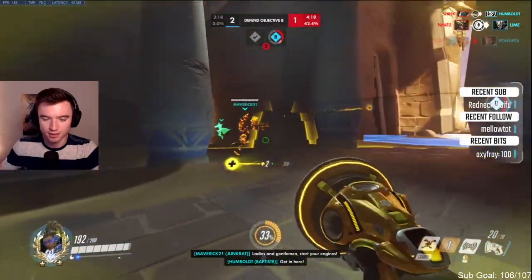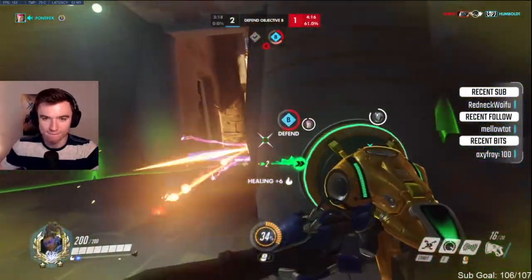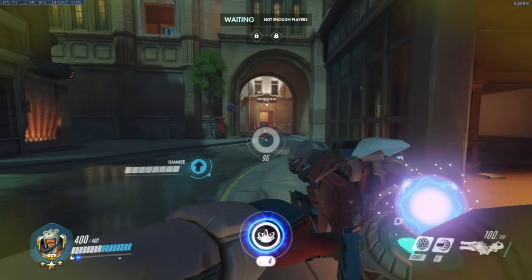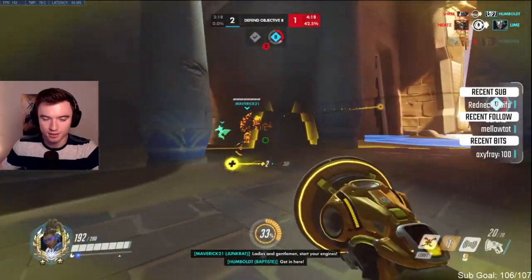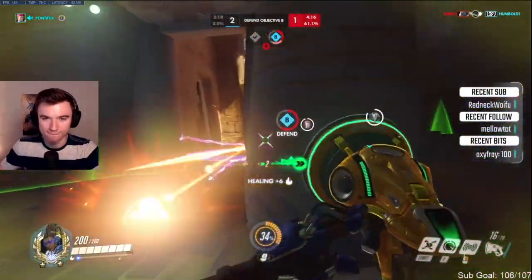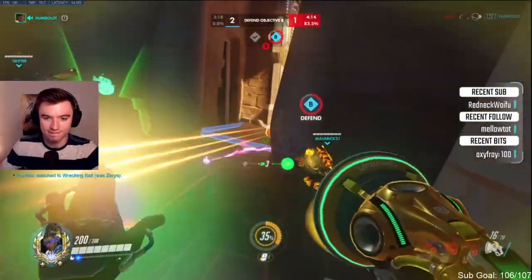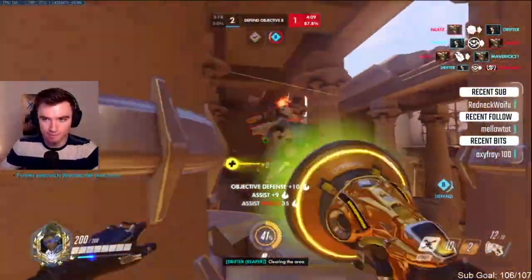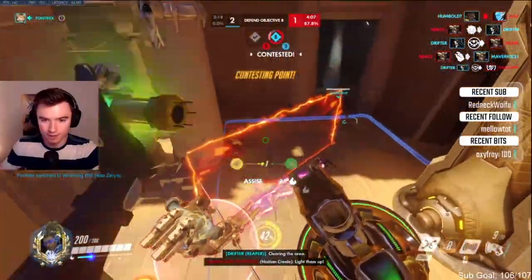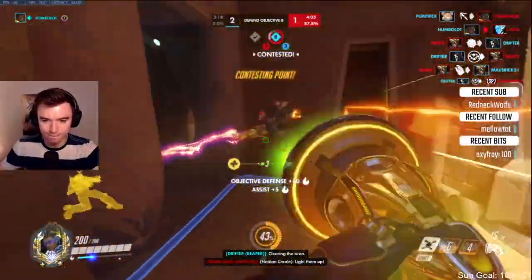Another matchup tip: like on Brig when stunning a hero to stop them from doing damage, you can boop enemies to throw off where they're aiming and save your team. But be careful — do not boop people away that you need to kill, especially if they are stunned so your whole team can provide more damage. Now let's go over when to amp speed for certain situations, heroes, and ultimates.